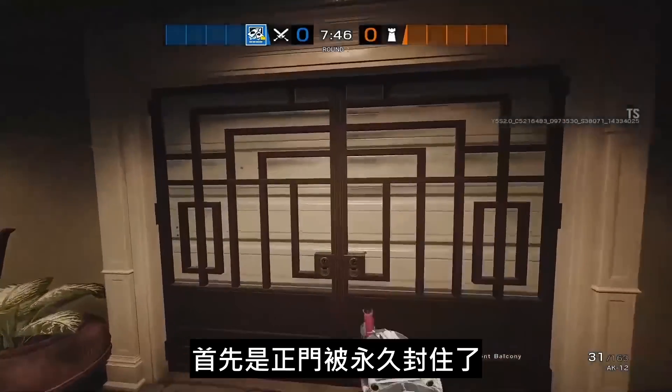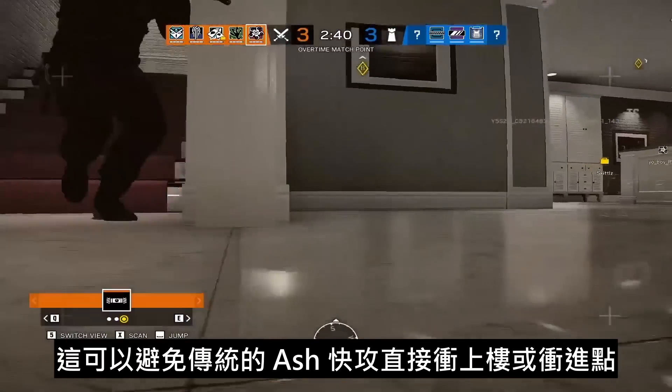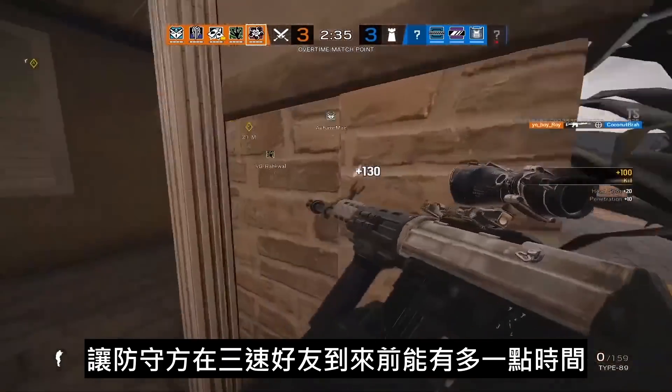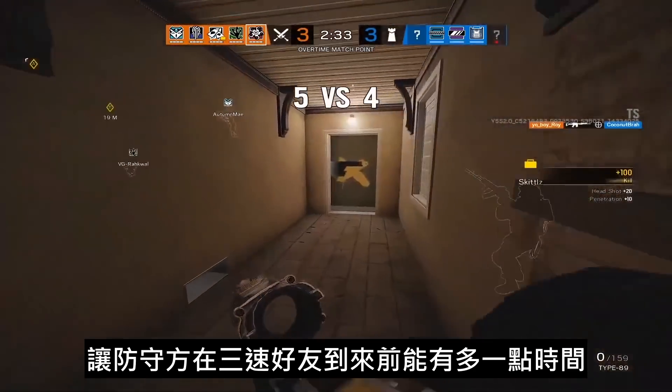First, the front door has been permanently barricaded off. This prevents those traditional Ash rushes sending it straight up the stairs or into the site, giving the defense a bit longer before seeing their three-speed friend.